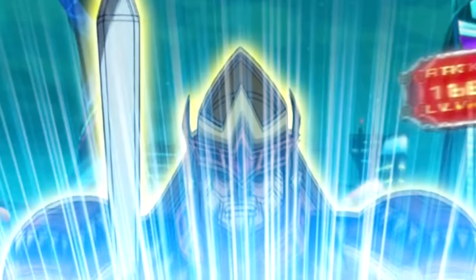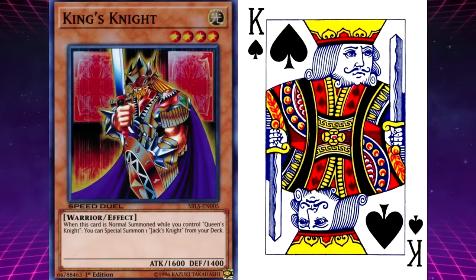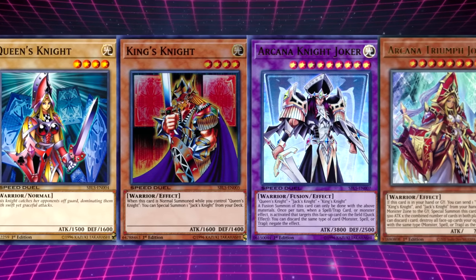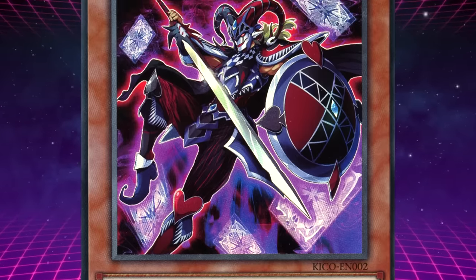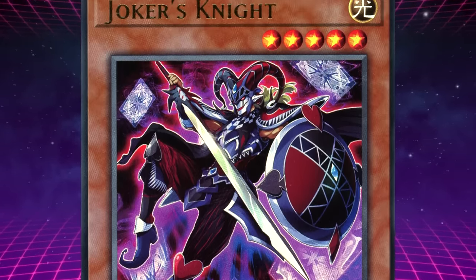These three monsters would be based on the face cards in a pack of playing cards — the King, the Queen, and the Jack. Eventually, as time would pass, more support would be added to the archetype, and we would also get a Joker inspired card too, but we're getting a little bit ahead of ourselves here.